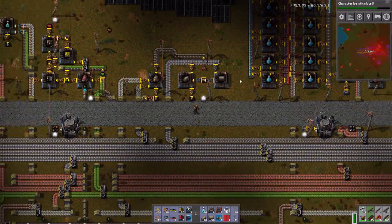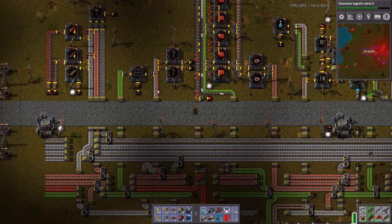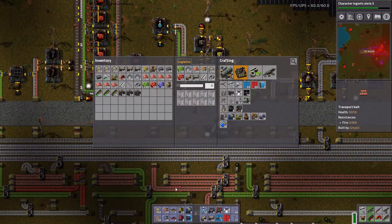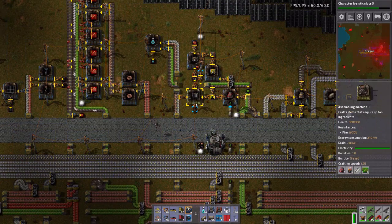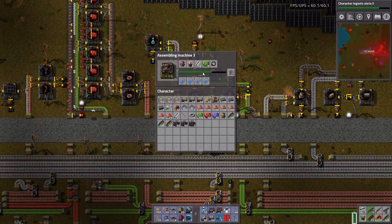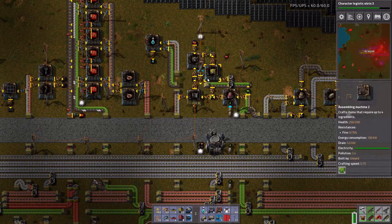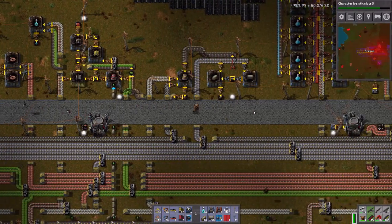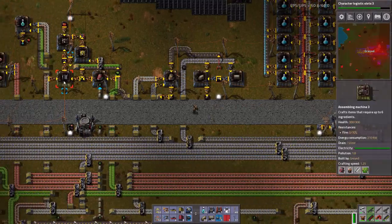Assembly Machine 3. Let's get over here. Notice how the robots are getting a lot quicker — that's a good thing. Assembly Machine 3, where are you? There. So now this is going to be running faster and making more robots for my robot army. Today I wanted to upgrade that.